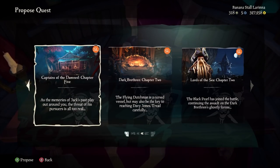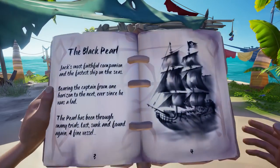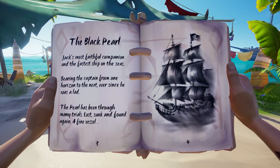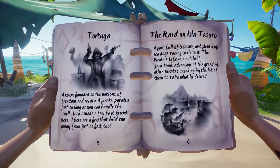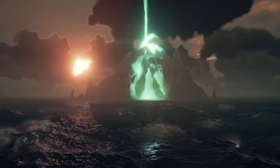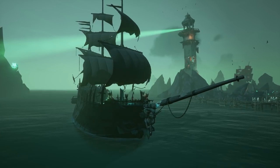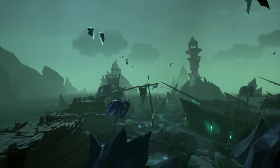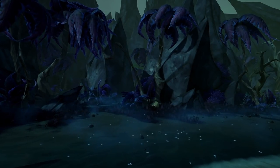First and foremost, let's cover the biggest news, which is of course the five brand new tall tales themed around Pirates of the Caribbean. On each of the outposts, you can find the new building on the beach which has the start to your adventure. This will start you off on your journey to experience these new tall tales, which will be introducing you to some beautifully made new worlds for you and your crew to experience.